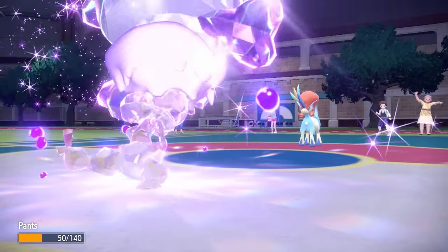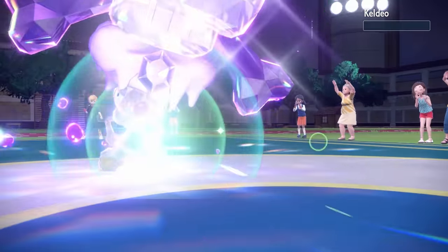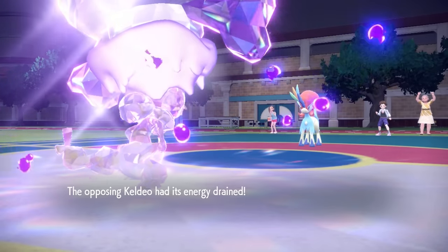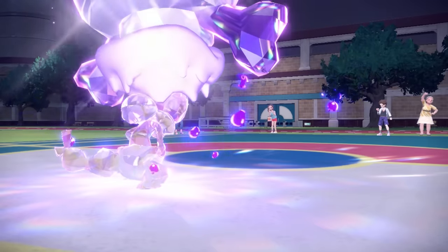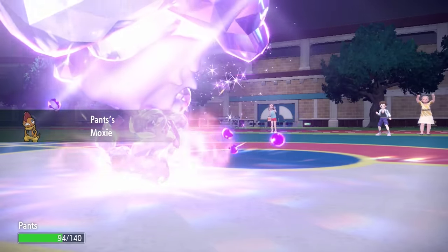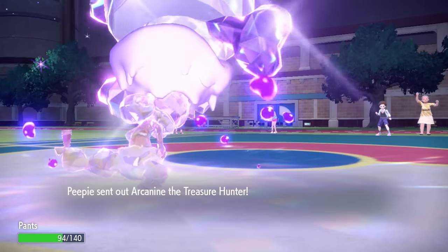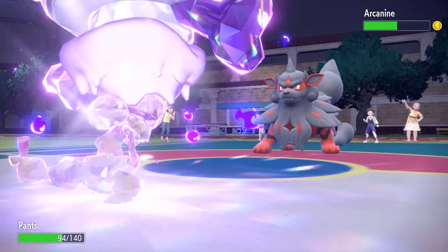They outspeed and hit me with Hydro Pump — their best damage — which knocks me just below half. I just say, go ahead and give me that back. I drain it with the fist, down goes the Keldeo, and we get ourselves back to a respectable amount of health. Luckily this thing doesn't have any super effective coverage on Poison type. Scrafty is looking nice because we also now activate Moxie, giving us another attack boost. Now I'm faster than everything they have except for Arcanine.